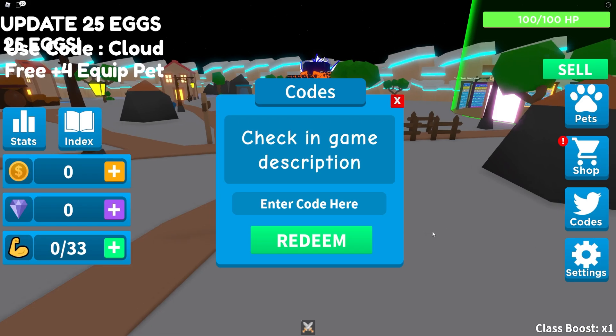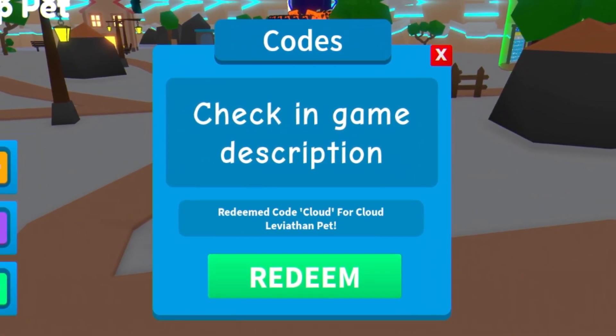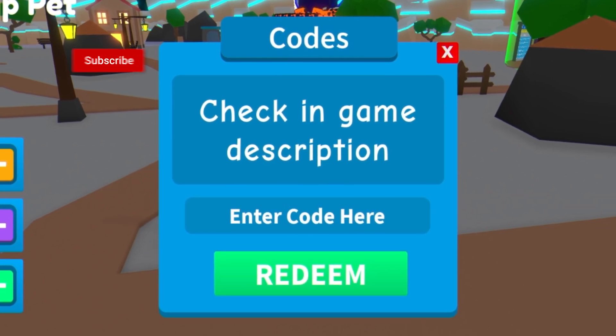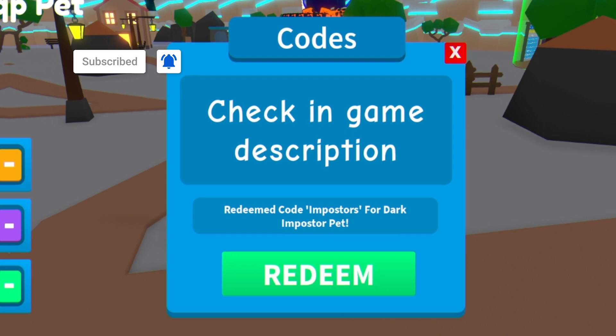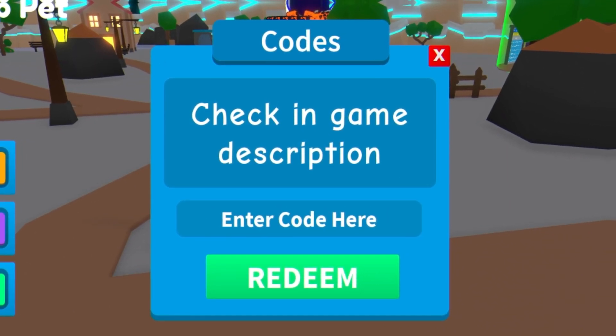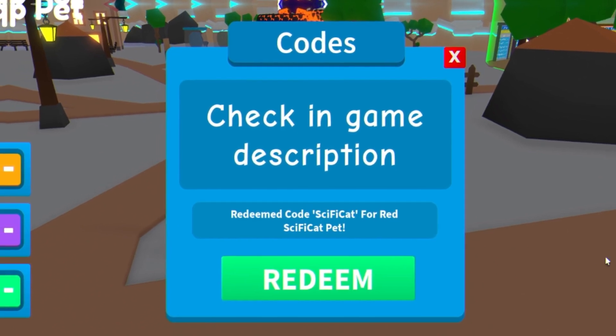The first code today is going to be the code 'cloud' — redeem that code and over there guys you'll get a pet. After that we have the code 'imposters,' which is going to give us another pet: the Dark Imposter pet. After that guys we've got 'sci-fi cat.'